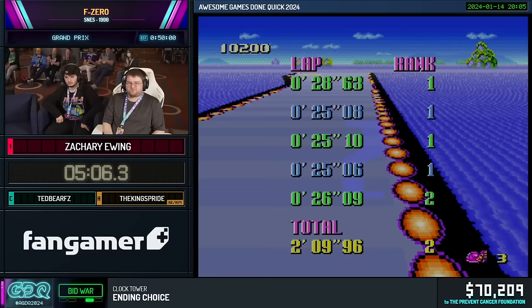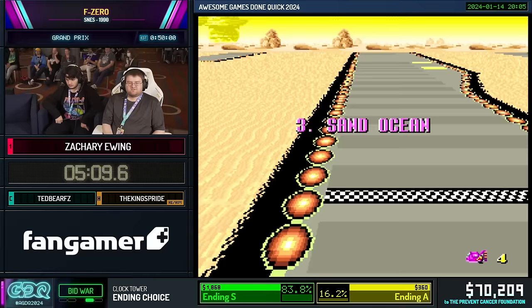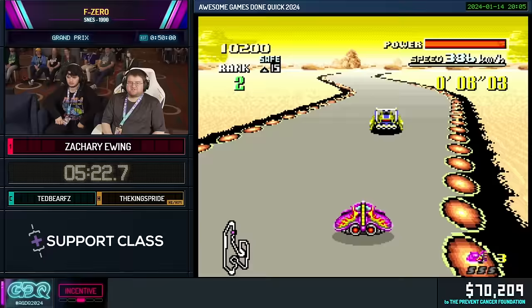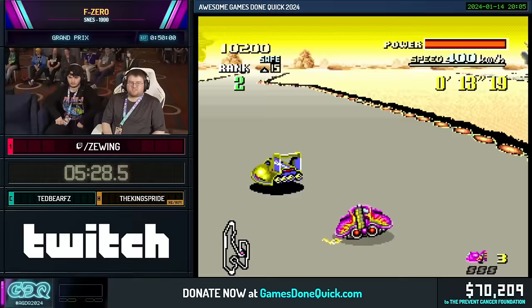Fire Stingray is also very durable. This is one of the longest courses in the game — I think third or fourth. Some of the strategies I do here are really hard to pull off optimally, so I have to do some slightly slower lines. Usually you can try to take the inside, but it's super risky, so I just go on the outside.